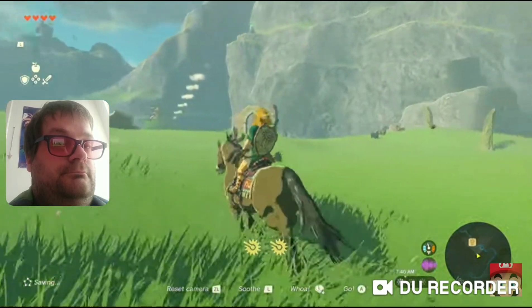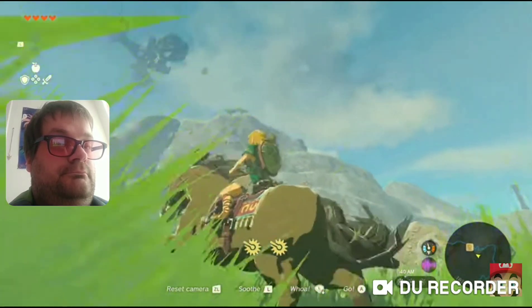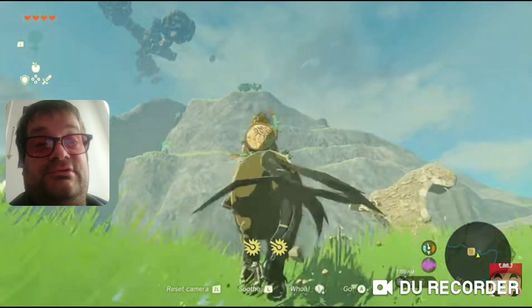In this game, the vast world of Hyrule reaches high into the sky. You'll notice some land masses floating up there — we call them Sky Islands.